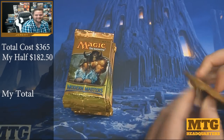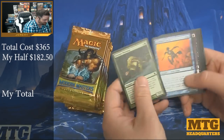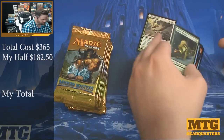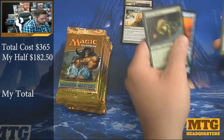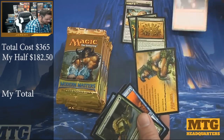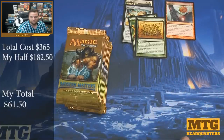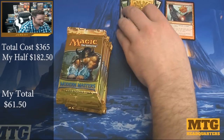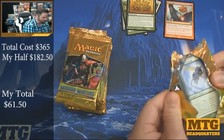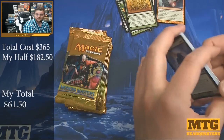Pack one. Kitchen Finks — that's a few bucks. Relic of Progenitus has probably crept back up. Crossbow Snare is not bad. And a Doubling Season — woo, that's a nice pack! And a foil Grapeshot — that might be worth something too. That was a strong pack. Doubling Season is currently $40 and there's probably another $10 in uncommons there. So that's a $50 pack. Kitchen Finks maybe is down, but I have a feeling it's back up. Starting off at $50 — pretty good.